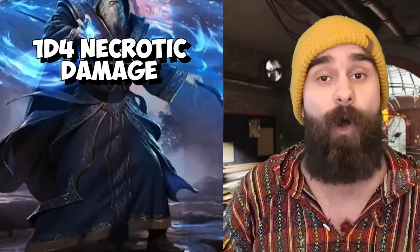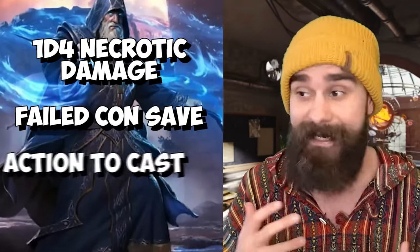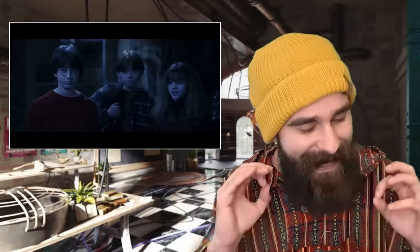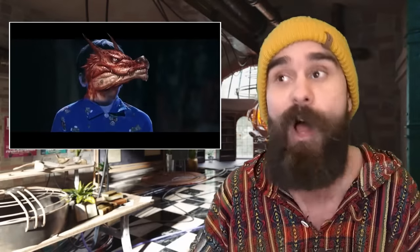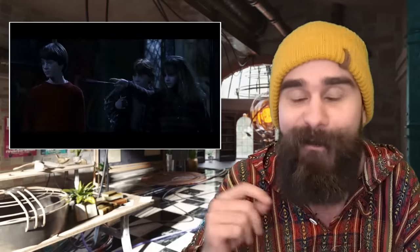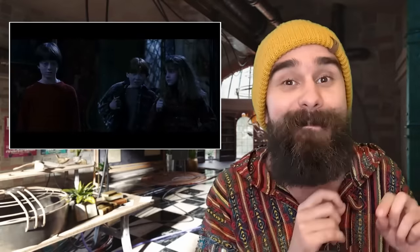Sapping Sting is not high damage. It deals 1d4 necrotic on a failed Constitution save, takes an action to cast, and has a range of 30 feet. But it also has this interesting extra feature where the creature damaged by this spell falls prone. No other cantrip in the game does this — and for good reason, it's borderline busted.